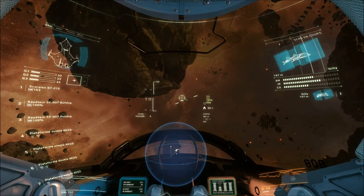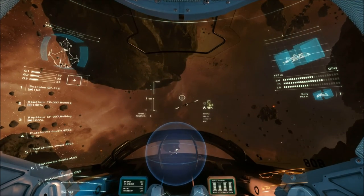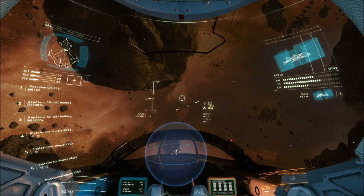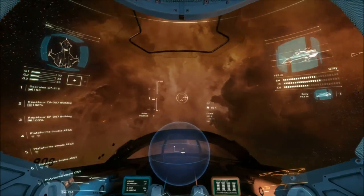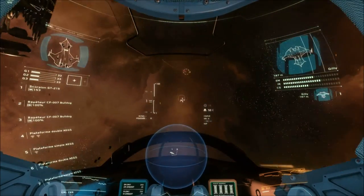That last missile was heat-seeking, so equip your flares. Helpful tip: don't boost after dropping one — boosted thrusters are much hotter than a flare. Flares have a short lifetime, so don't be too quick to fire them. Another pro tip: countermeasures are fired backwards, so never fly at a missile head-on and expect it to work.